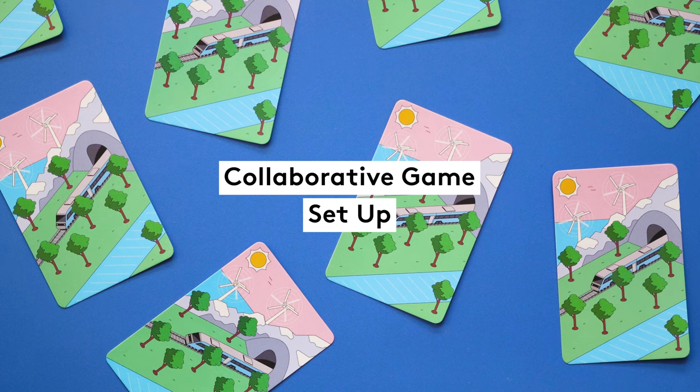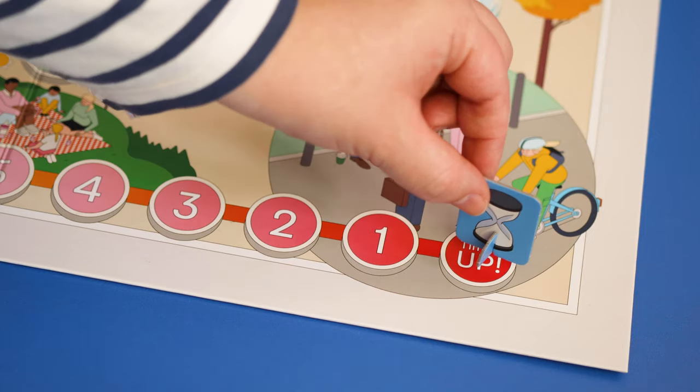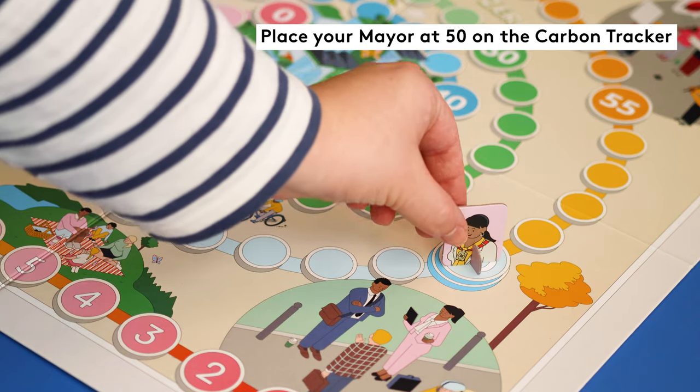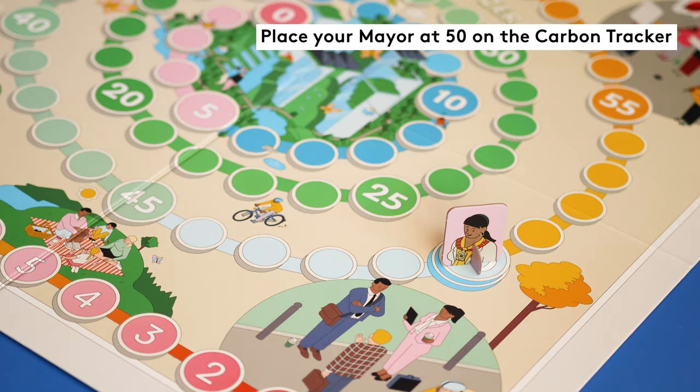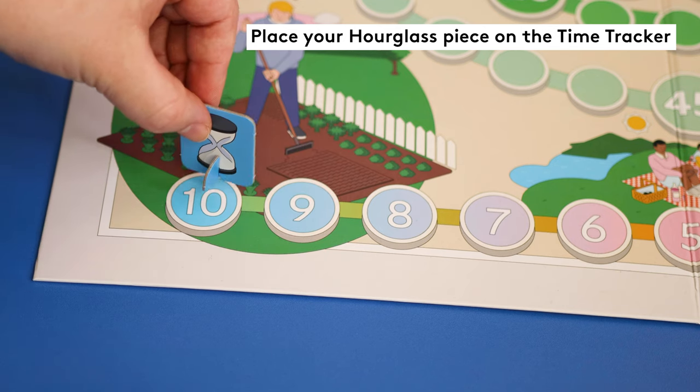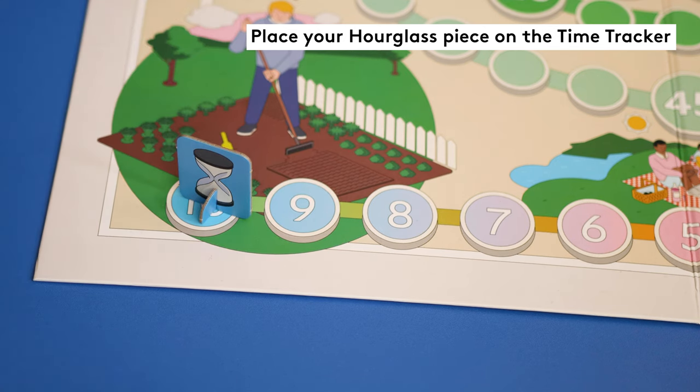We'll start with the collaborative gameplay, where you'll pick one mayor together and try to get carbon levels to zero before running out of time. Place your chosen mayor at 50 on the carbon tracker. Place the hourglass piece on 9 on the time tracker at the bottom of the board, or start on 10 if you're playing for the very first time.